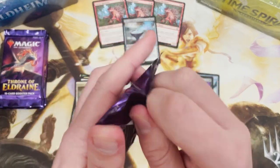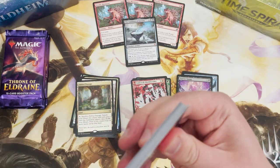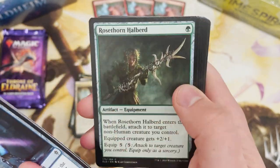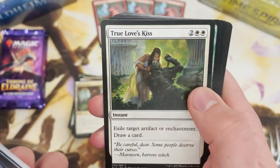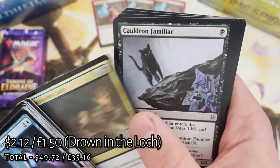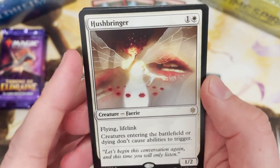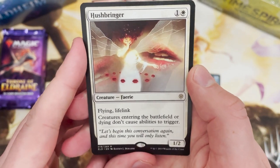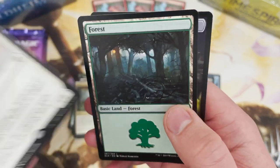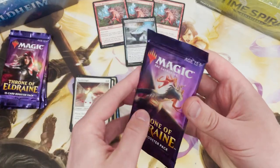Fable Passage again. What is this one gonna be? Maybe I've missed some mythics - no, I'm not that unobservant. Cold from Familiar. Hushbringer - another really cool card: flying, lifelink, and creatures entering the battlefield or dying don't cause abilities to trigger. That is absolutely huge. The art is pretty interesting too.